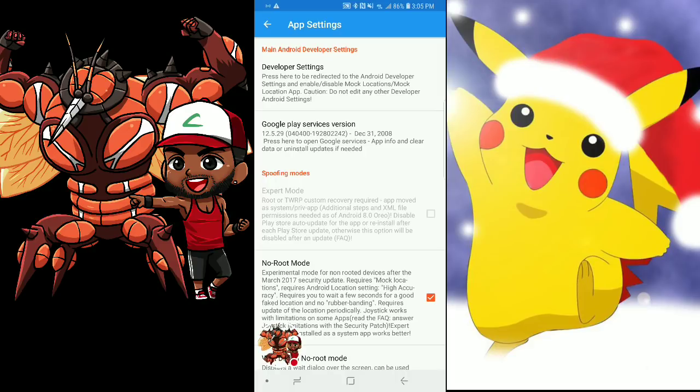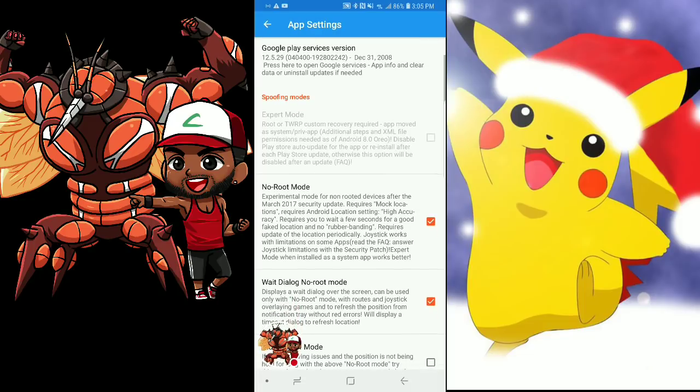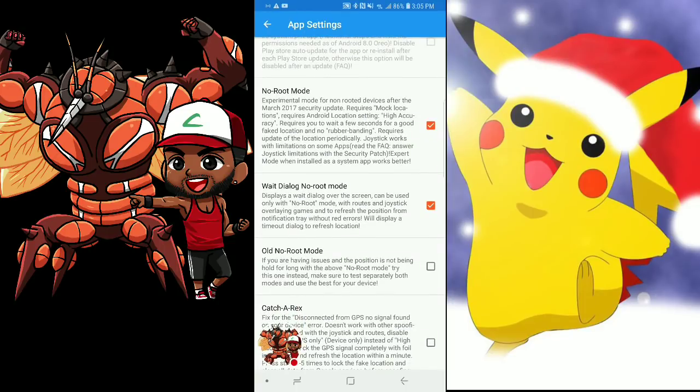That version number shown in the app is the number you need — you don't need Expert Mode. No Root Mode is checked because I'm not rooted. The 'Wait Dialogue' is the little box that pops up on the screen. If you don't want the box popping up, uncheck it. Now listen carefully: the wait dialogue — a white overlay over the screen — can only be used in No Root Mode with routes and joystick. It overlays games to refresh your position from the notification tray without a red error.